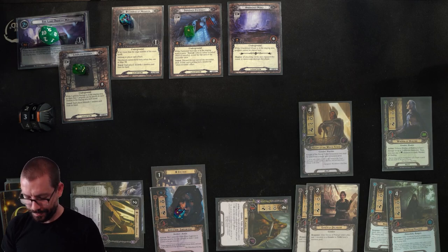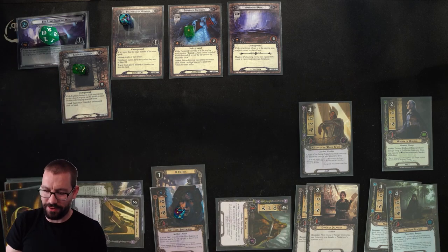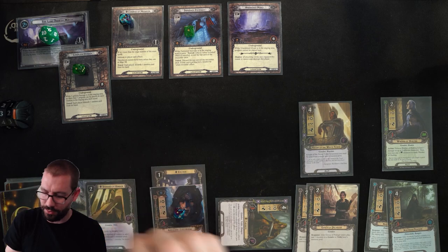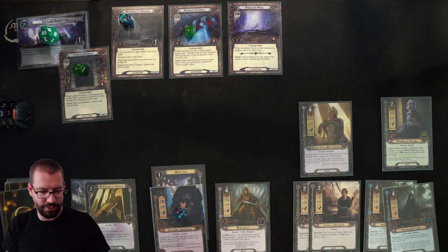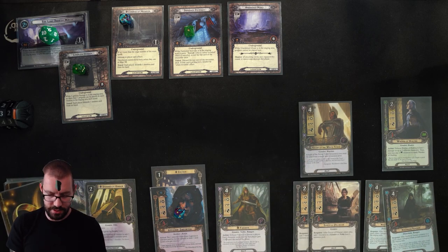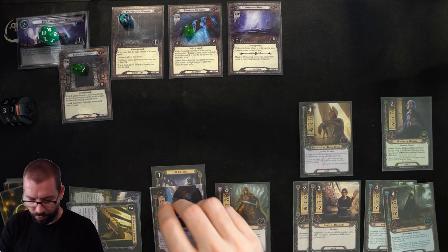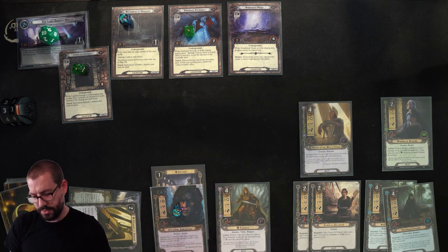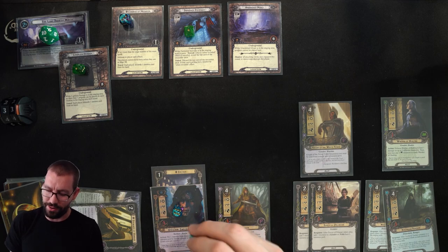I might want a Gandalf sooner rather than later. I can't fight anything, so I can't do anything else with my readied allies — we're just going to refresh. Good news: I can put a little more progress on Darkened Stairway. Can't do anything about Abandoned Mines until I travel there. Drawing my card for the round, Steward/Grey Wanderer took me up to 33 threat. I generate 4 more resources, bringing me to 6 — though I think I should actually be at 7, since I ended last round at 2 and generate 5 per round.